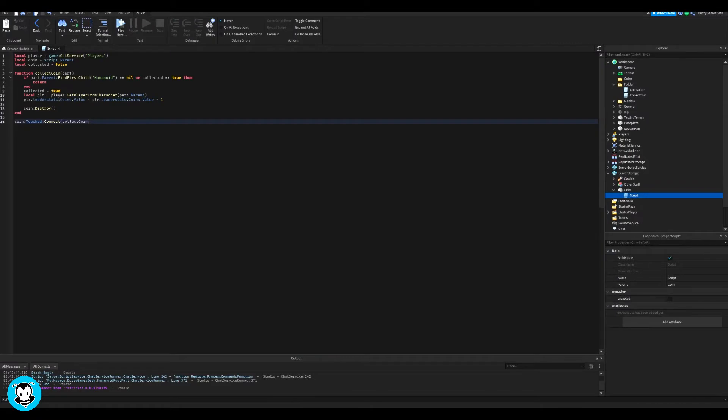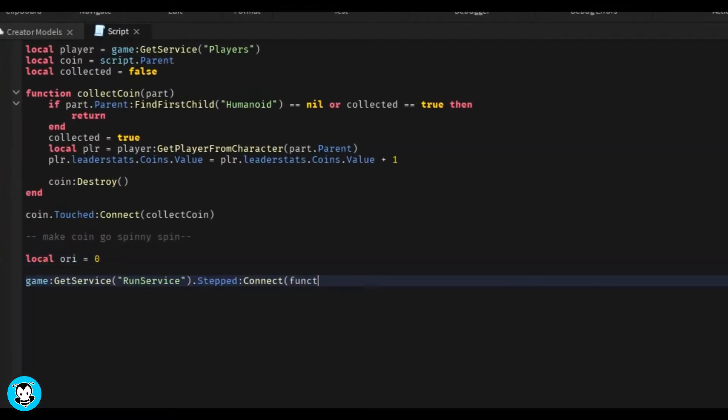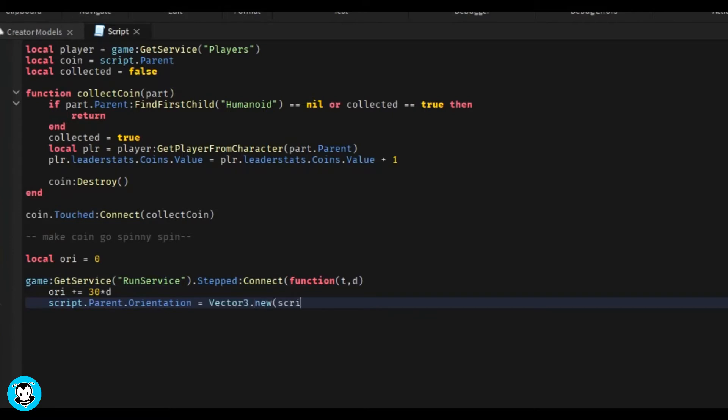Inside of ServerStorage we have our coin — that's the script we left off at. Now we want to go ahead and spice it up by making the coin actually spin. All we're adding is just making sure our coin is able to spin in a circle, spinning in place.